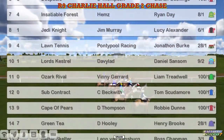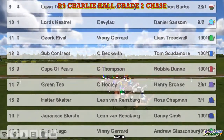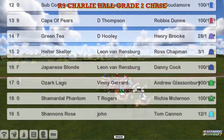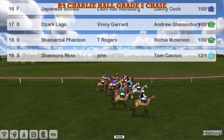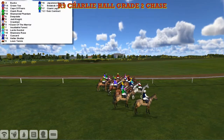Lords Kestrel for David Robertson, was a winner last week as well. Ozark Rival for Vinnie Gerrard. Subcontract Craig Beckwith, Cape of Pears, Darren Thompson. Green Tee, David Hooley. Helter Skelter and Japanese Blonde for Leon Van Rinsburg. Ozark Largo for Vinnie Gerrard. Shamadal Phantom, Thomas Rogers, that's back from last season, and Shannon's Rose for John Morgan.